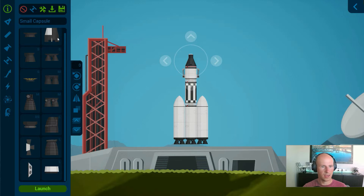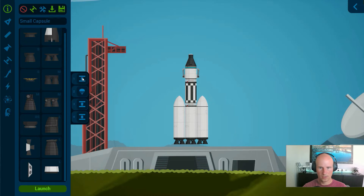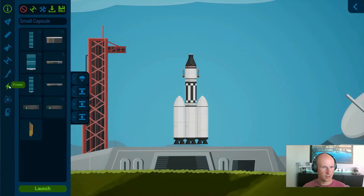Let's take a look at our staging. So we have our decoupler. The parachute can actually go above this guy. So parachute, decoupler, decoupler, decoupler. Let's just add a solar panel just for precaution in case I lose power. I think we are good to go.